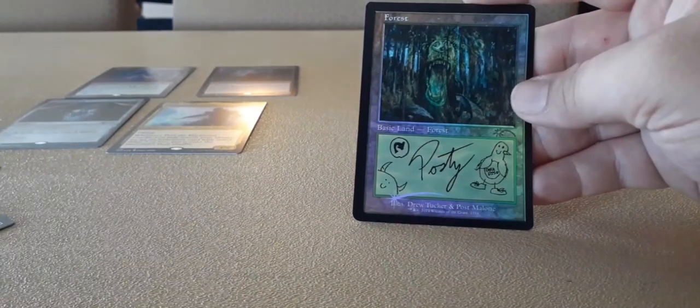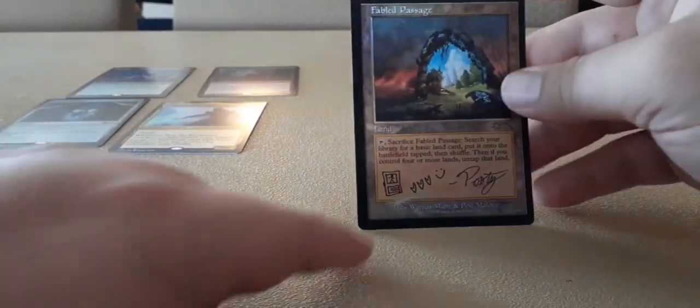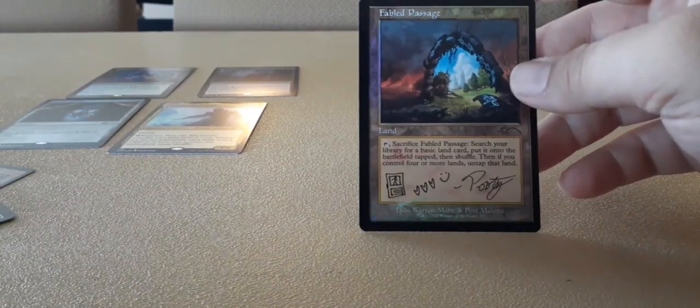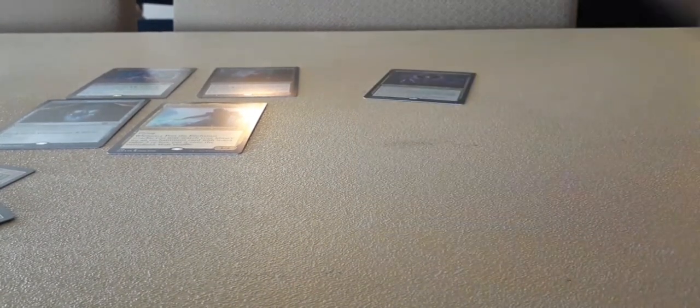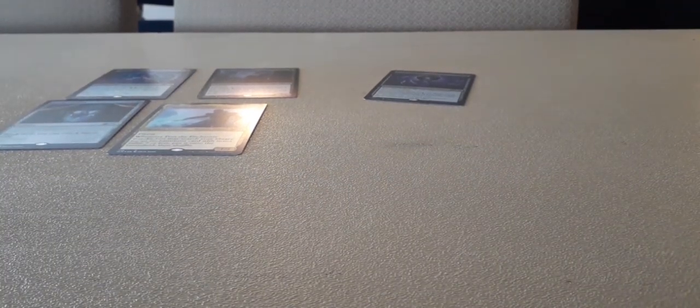That's a Bird of Paradise in a forest. And then the last one is really cool — it's a fetch land. It's a Fabled Passage. There you go. That's it, guys. That's the Post Malone cards. There you go. Drop a like for more magic.